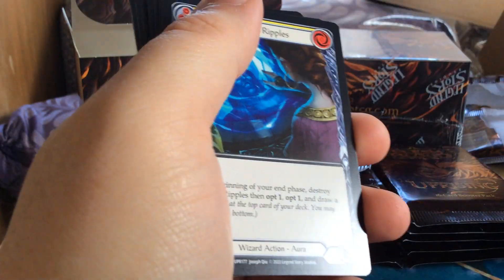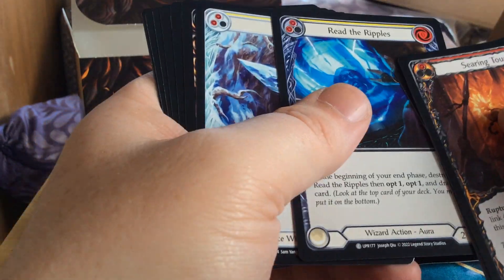Got an Embermars anyway — that's a rainbow foil, of course. That's what I was looking for.